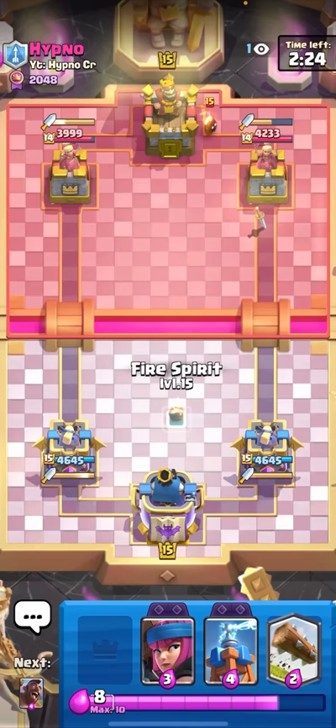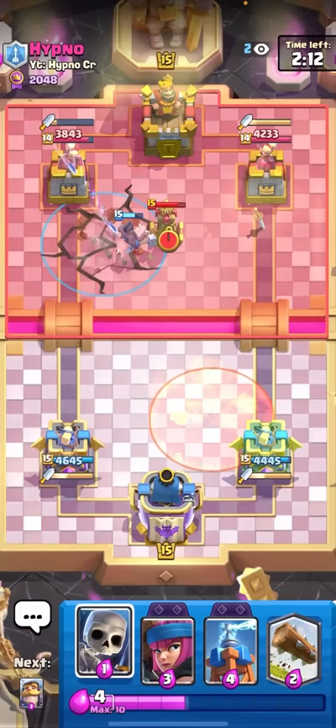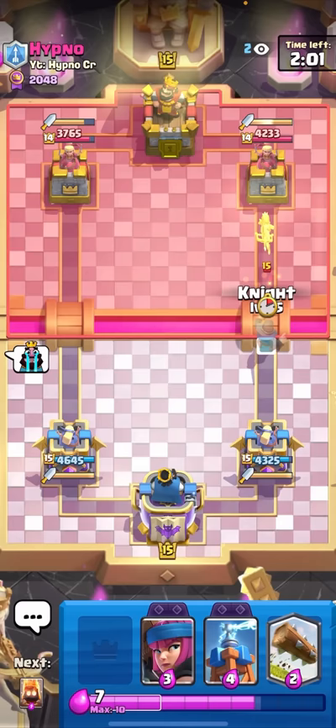It does seem like he dropped down a little bit - I think he was a little bit higher up on ladder. I knew this deck wouldn't work for too long. I'll Hog Rider down the middle. I like to Hog Rider down the middle against Princess decks just in case they Princess the bridge at the same time. The only way for this guy to win is with Princess at the bridge, otherwise he's just going for Poison on the tower over and over again.